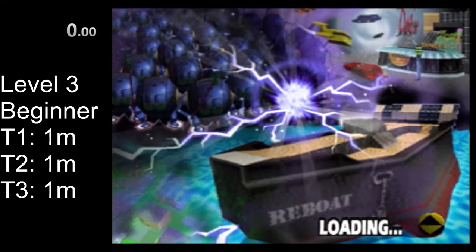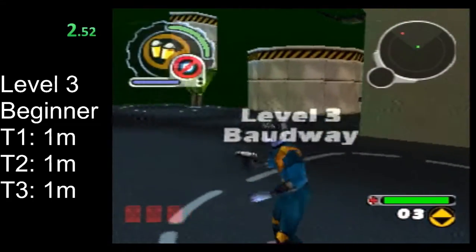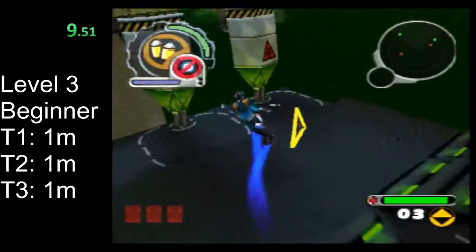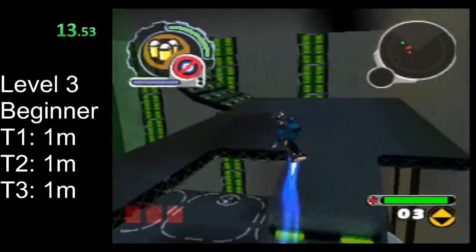In level 3, each of the tares takes one minute to spawn, which gives us a lot of time to do things we need to. I actually recommend trying to grab all three of the keys before the first tare spawns. You can pick up a level 3 pistol upgrade here.